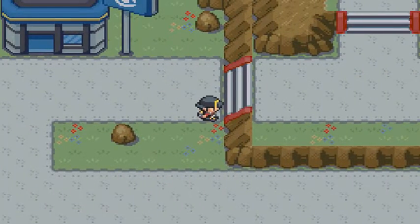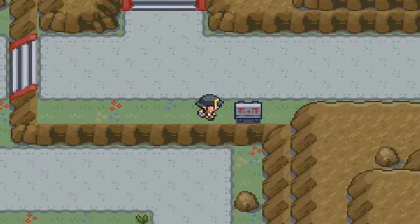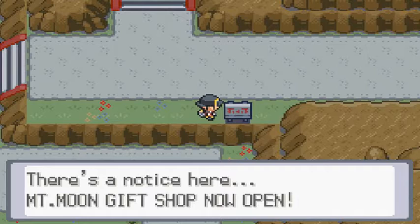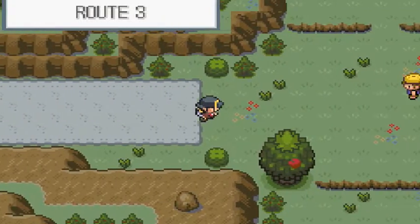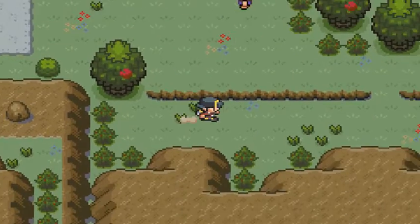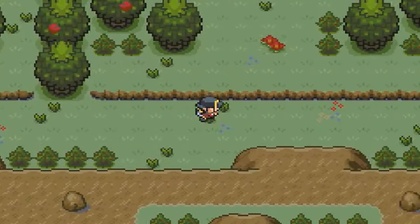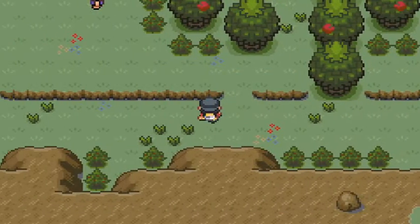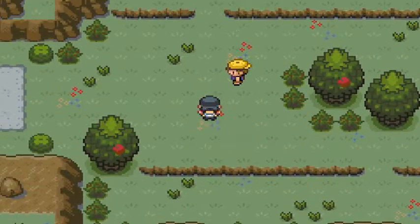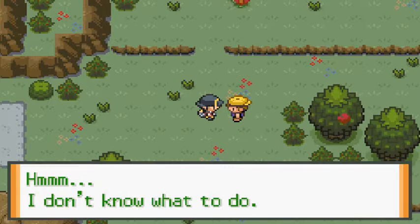We're going to Mount Moon and taking a look at what's going on over there. There's a notice that the Mount Moon gift shop is now open. Here we are on Route 3, and like always there's going to be some trainers right around here. There's no easy way around them, so let's go ahead and battle all these trainers speed-button style.